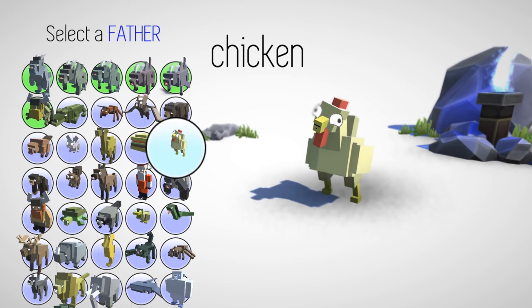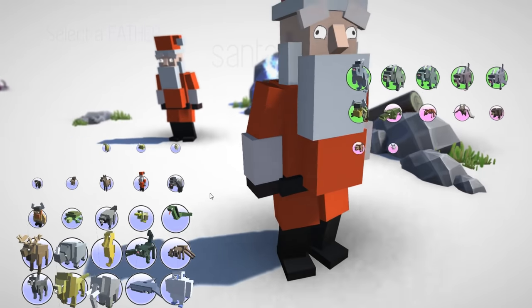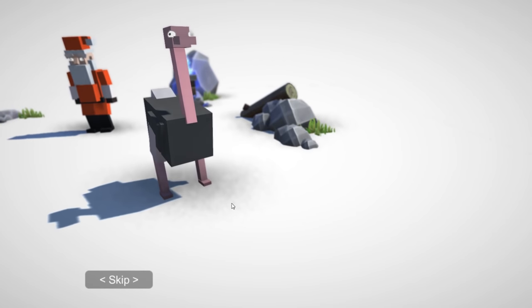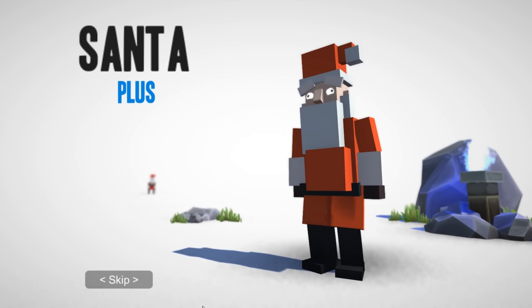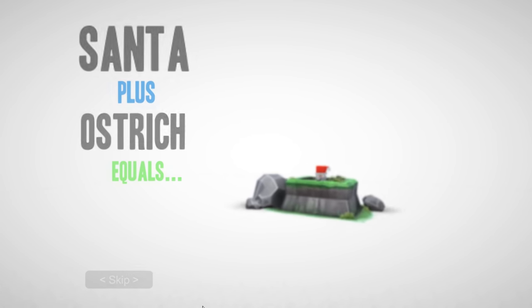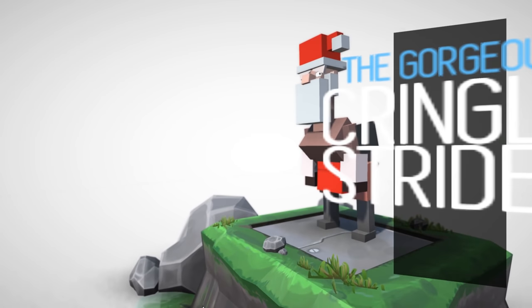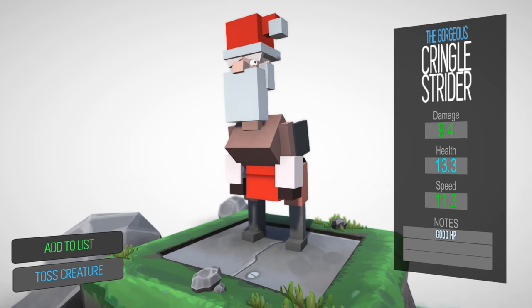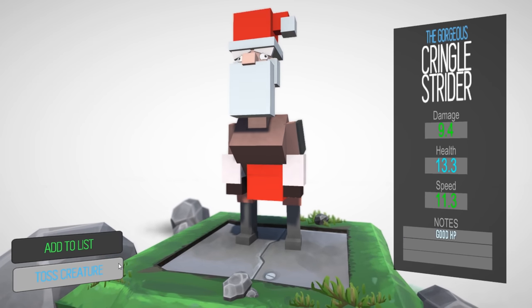There's a bat, there's a cheeseburger — what about Santa? We've got to find out what the good animals are for each run. A Santa and an ostrich — oh god. Oh my god, this is gonna be a horrible horrible creature. This should never be allowed in nature. This is worse than Chicken almost. It's not bad, but I'm gonna toss it — it's just not that special.